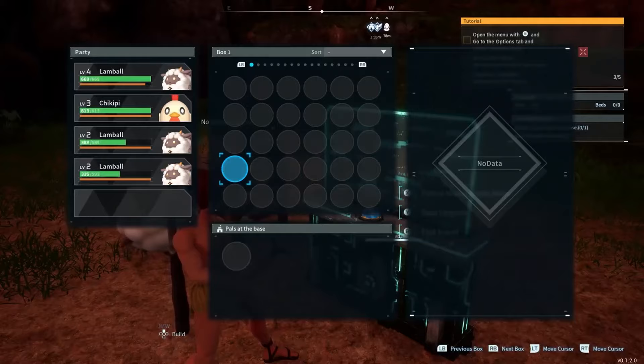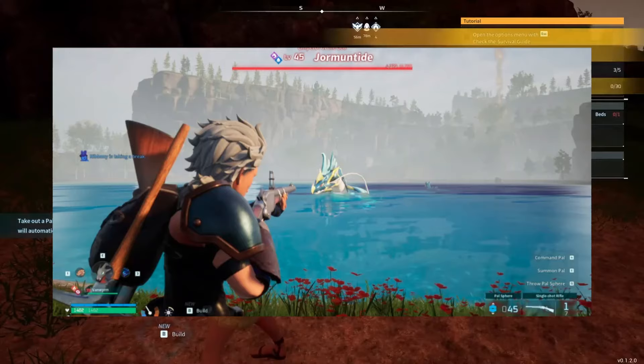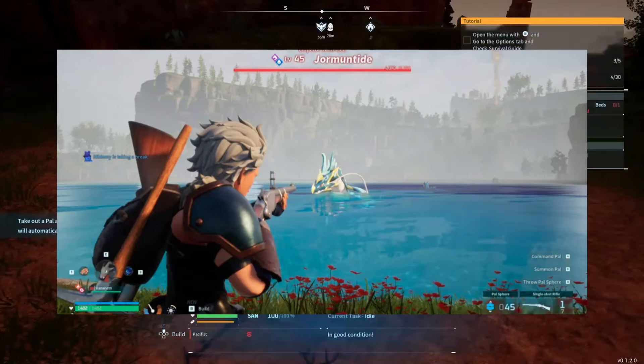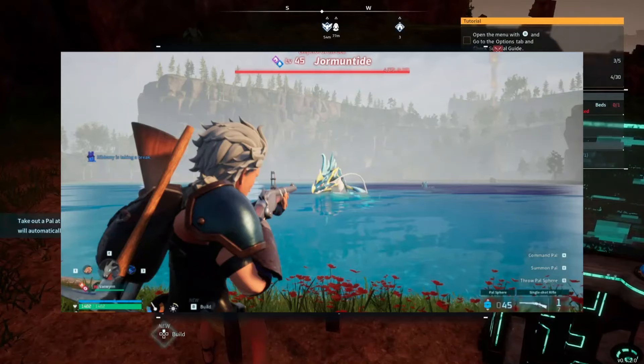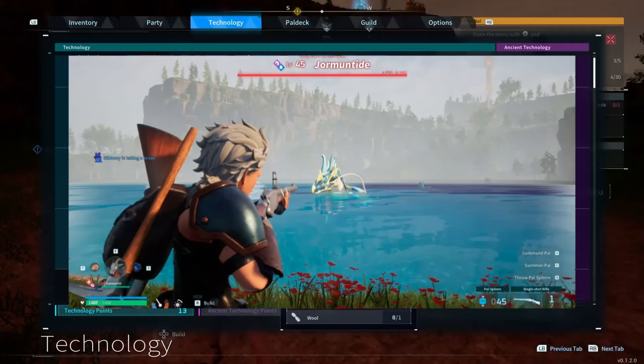Bring the assault rifle and your highest level electric type pals — if you don't have high level ones, take some time to level up an electric type; it will make this much easier. Once you reach the location, find a piece of cover and stay behind it while taking pot shots at Jormantide. Let your pal do most of the work, and just pop up and down firing shots to assist.